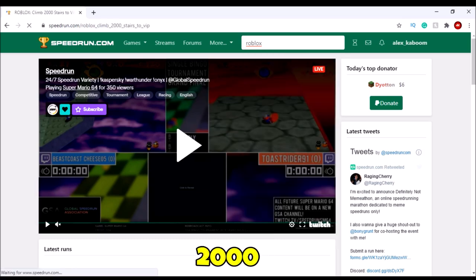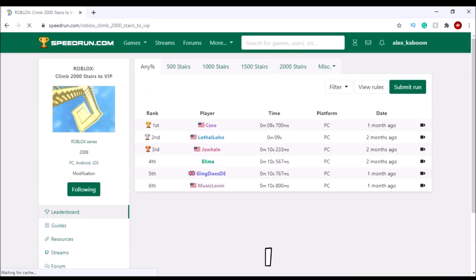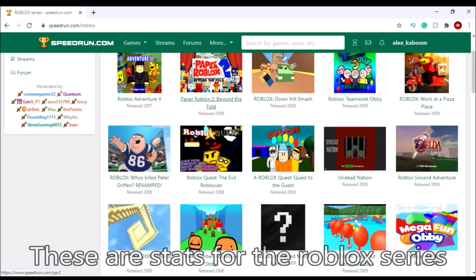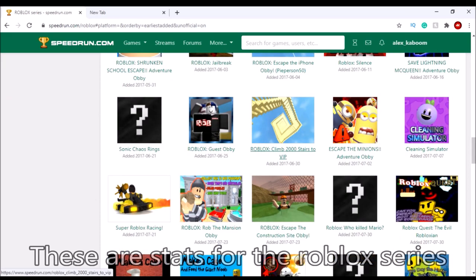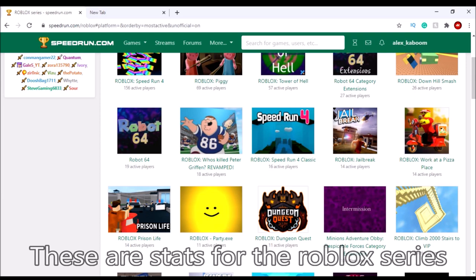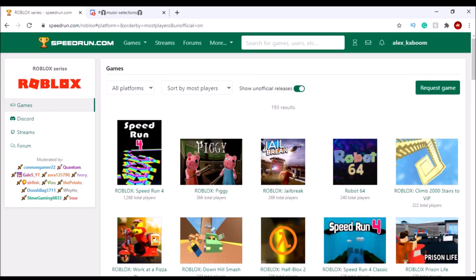So I clicked on 2000 Stairs to VIP since it was a game that I never played in a very long time. It was the 11th oldest speedrunning game on Roblox on the website, the 5th game to have the most runs published, the 14th game to get published to speedrun.com, the 15th game with the most active players, and the 5th game with the most total players.